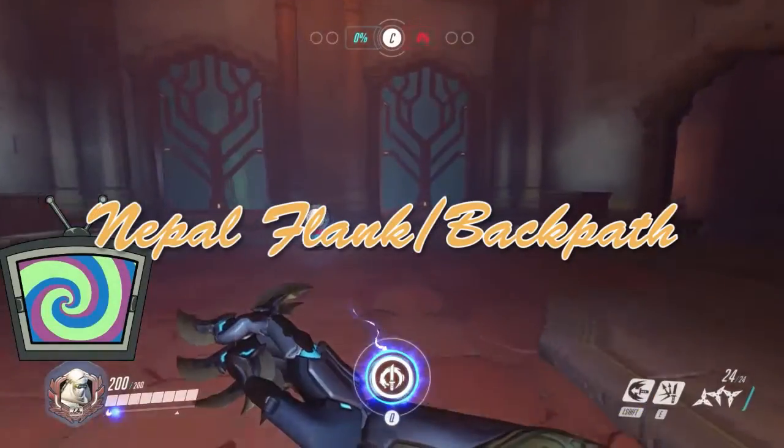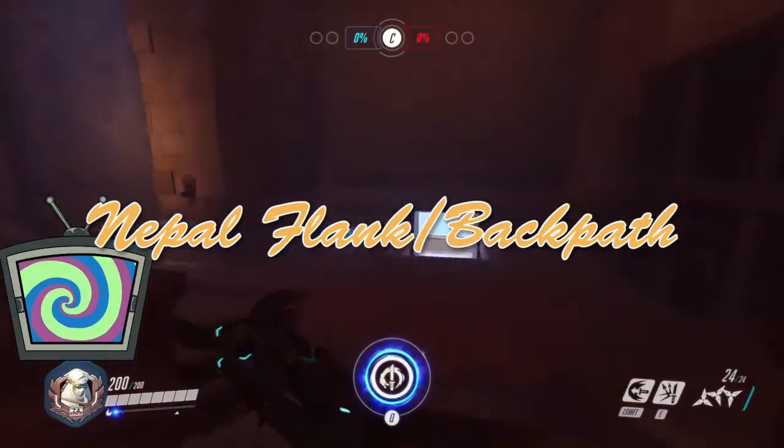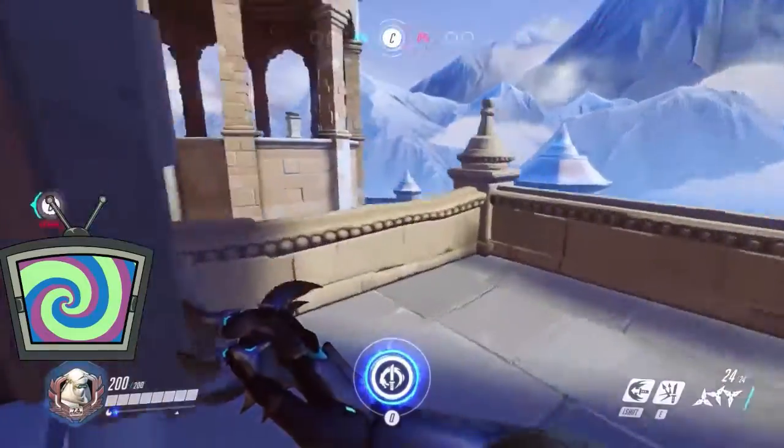Hey guys, Saga here, and I've got a flank for you today on Nepal's Sanctum. If you run out this door, you can double jump.